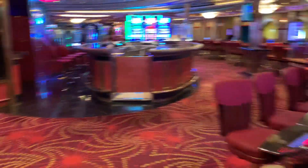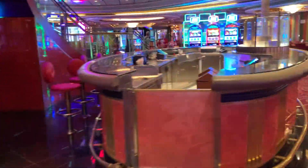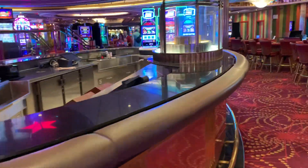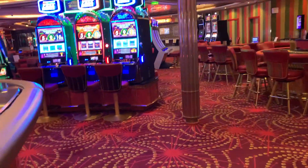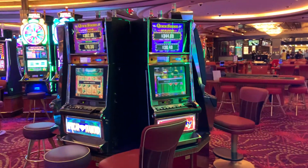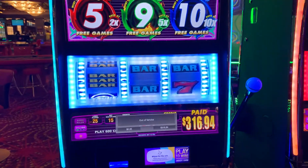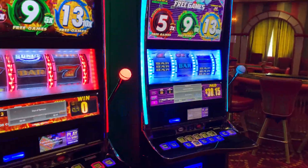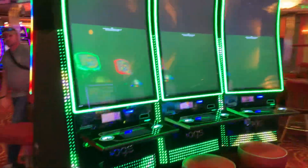That is the smallish casino here on Independence of the Seas. Let's make one more pass in case I missed anything. They've got TVs — you can gamble while you watch TV, they've got a bunch of them. Weird casings with different machines in them — Quick Strike. I don't really care for these newer real games. And there's the Coin Bonanza Leprechauns right there.